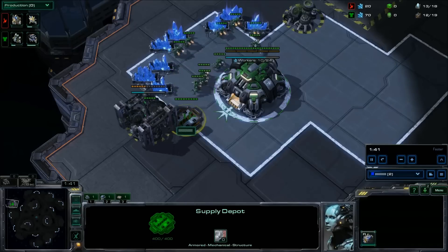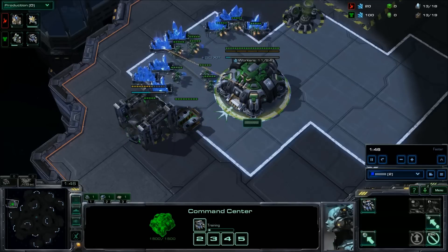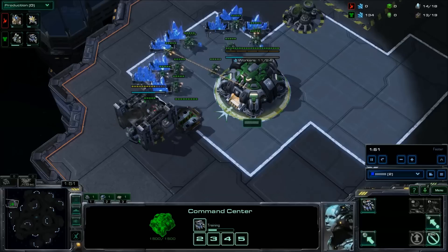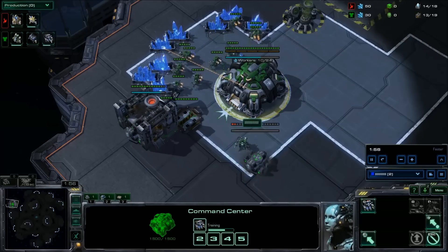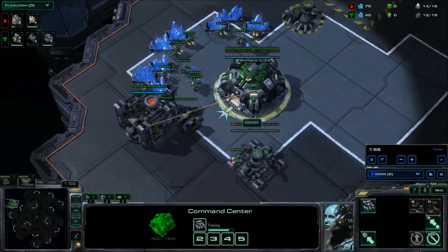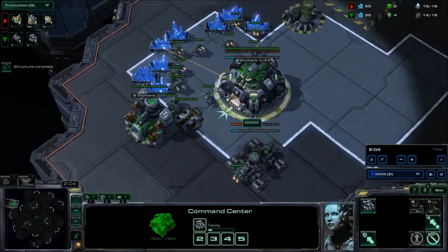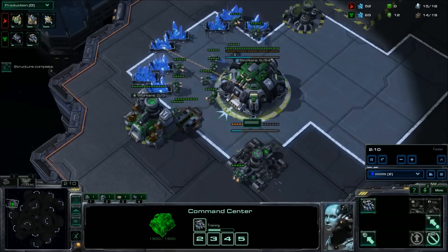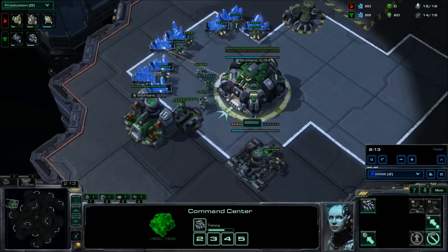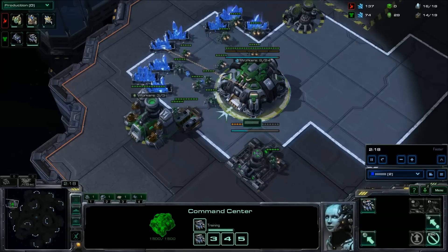Once the gas geyser has begun producing, we're going to go ahead and get a barracks at 13 supply. It isn't until you get to about 140 minerals that you want to pull the SCV for the barracks. In reality, you get the first SCV to come out after you plant the barracks, and only put one more from the mineral line on the gas geyser. This gets your economy flowing rather nicely. Scouting will be coming a little bit later in this build.